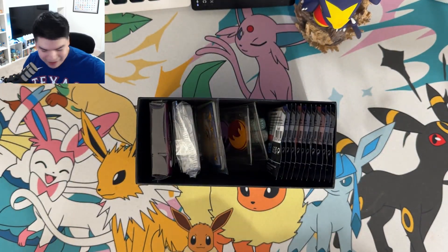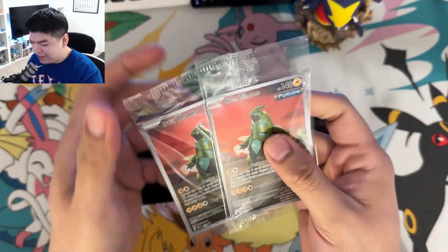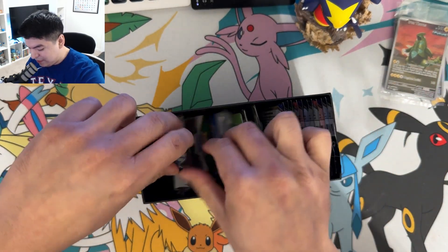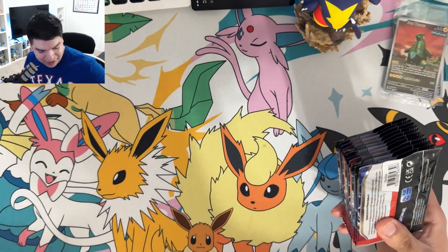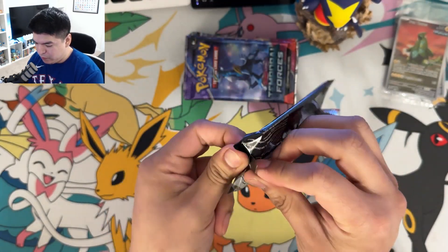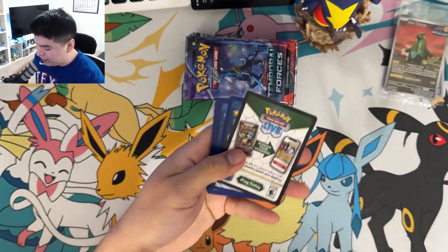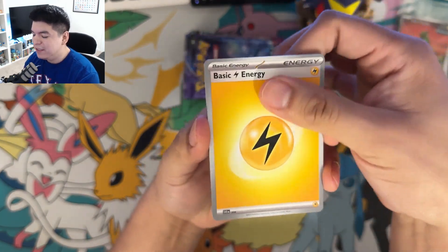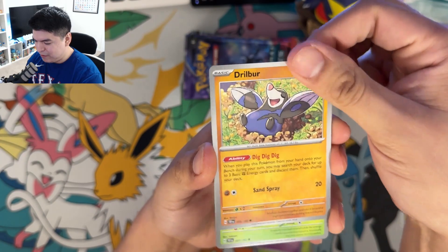This might be one of those sleeper sets I don't really care about, kind of like Obsidian Flames — it was okay, nothing crazy or special. Oh, it's an Iron Thorns — I keep wanting to say Iron Treads. These are a lot cooler. Okay, these are the freaking things. Let's get the packs out. From the first ETB, we're gonna pretend that did not happen — just two EXes in there, nothing special.